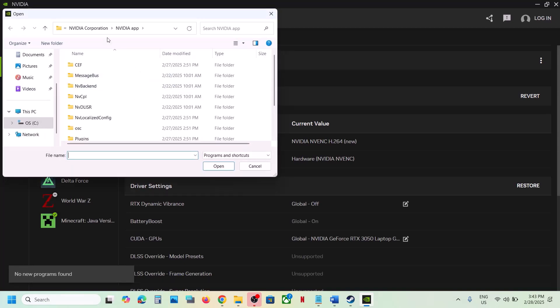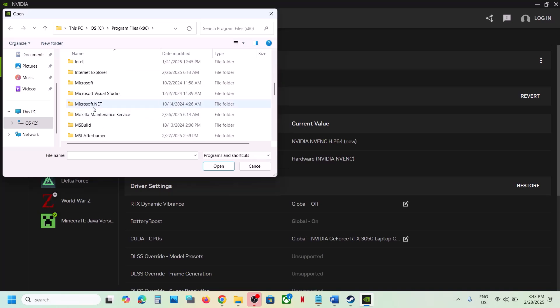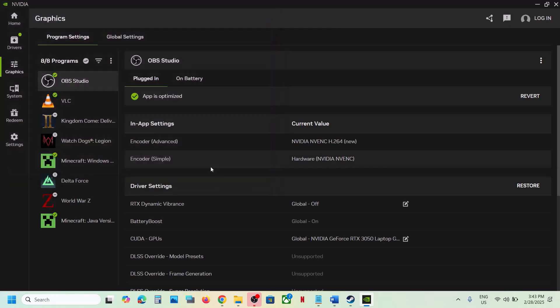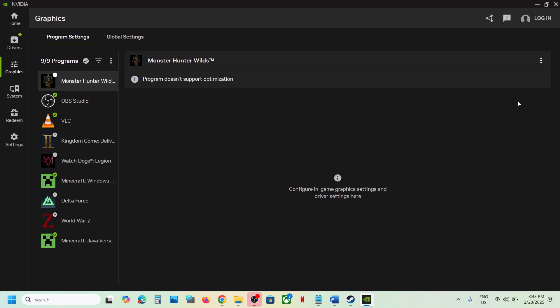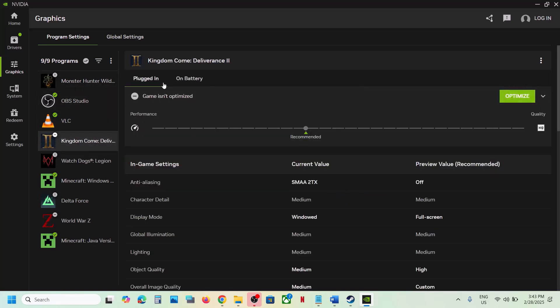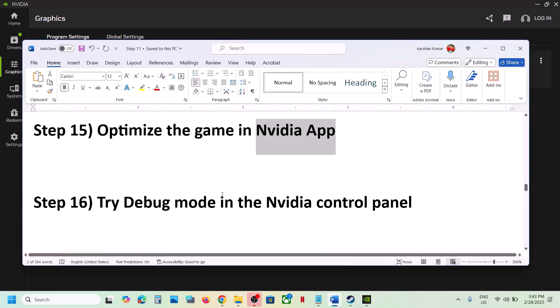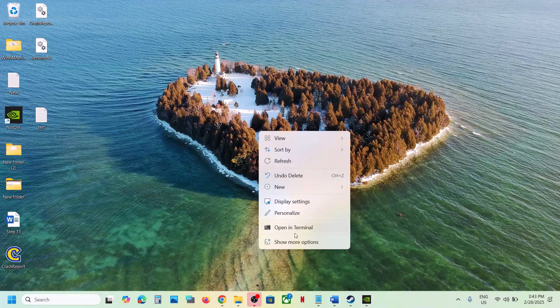Try to add the game via 'Add a program' — navigate to the Steam folder and Steam apps. If the game is not supported and doesn't appear in the NVIDIA app, you can skip this step. If you do see the game, there will be an Optimize option — use it. If it's not recognizing the game, skip this step.